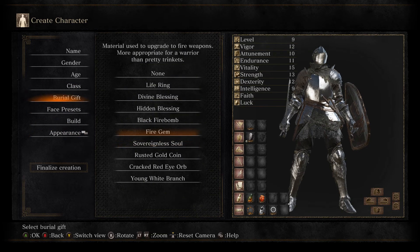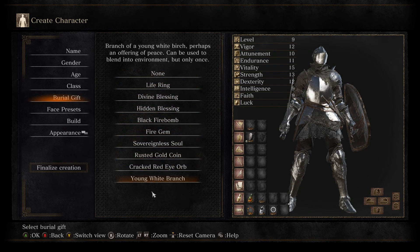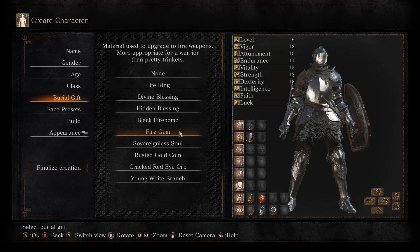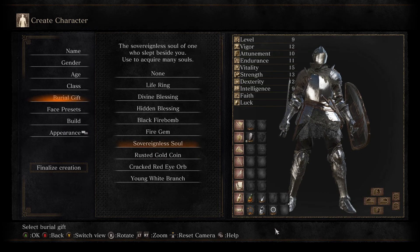Next up we can move down to the Burial Gifts. A lot of this I think is pretty useless. The Divine Blessing and Hidden Blessing aren't very good — they're one-use versions of the healing and focus point items. The Black Firebombs are okay for the first boss but they're very slow and finite. The Fire Gem is actually a pretty decent one early in the game — you can use it to make your weapon more powerful. I'm going to be starting with the Sovereignless Soul, just because it provides an early boost to your stats. Very quickly in the game we're going to be boosting Vigor up to 20, which basically almost makes you unkillable for the first areas.